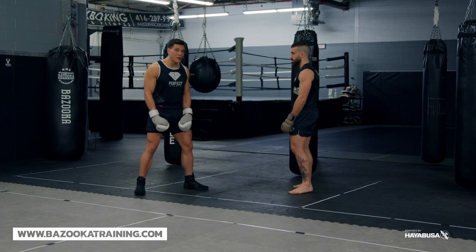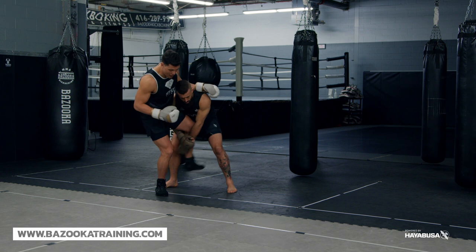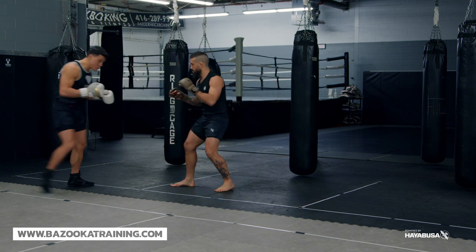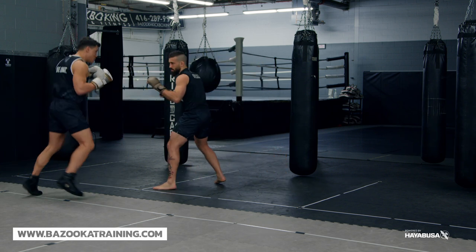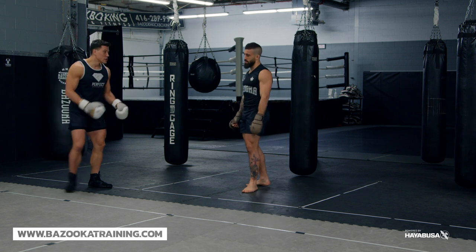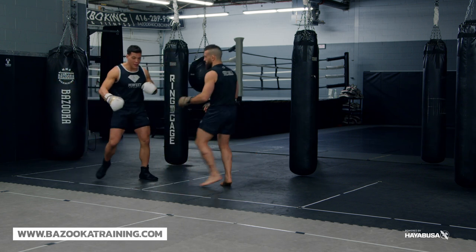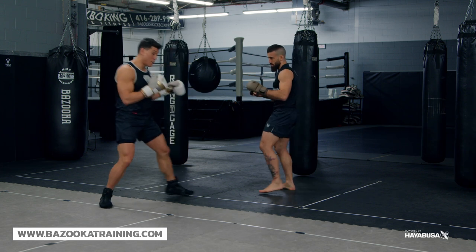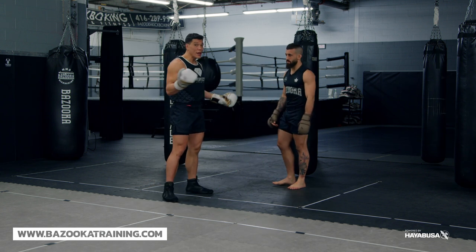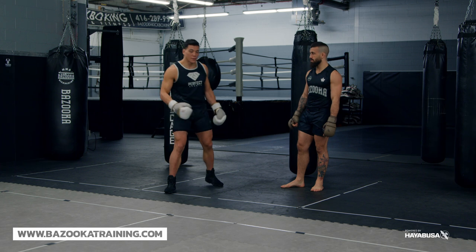Point two is evading with stance switches. If I just faint and leave my leg out there, they might grab a single leg and now I'm having to fight it off. So while I'm fainting, I back step and pull my legs back, constantly giving different stances. I don't want to give him an easy single leg from the outside. By constantly fainting and switching legs, as soon as he goes to grab my leg I can back step and create space.